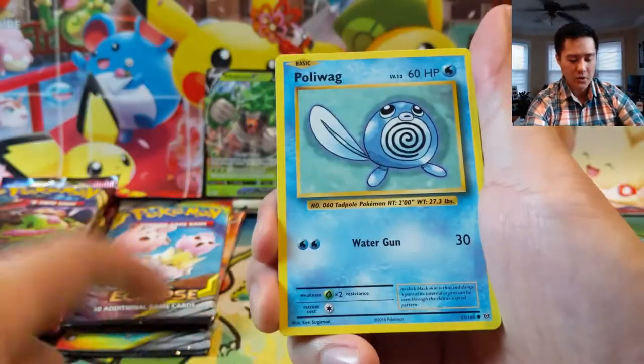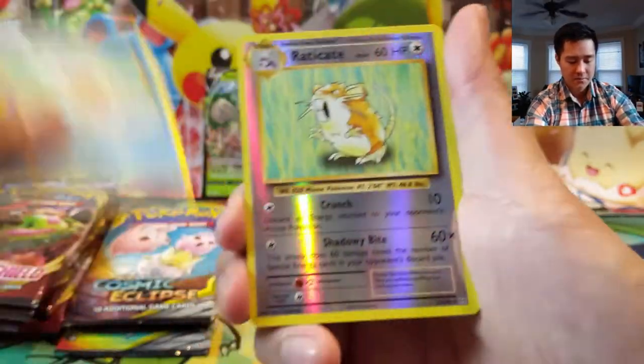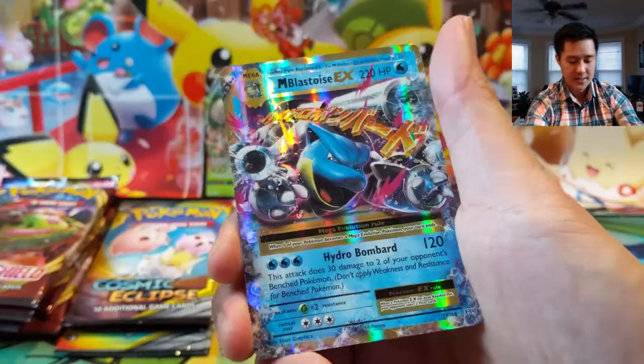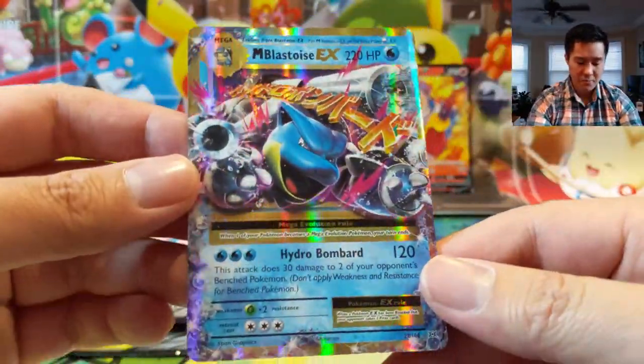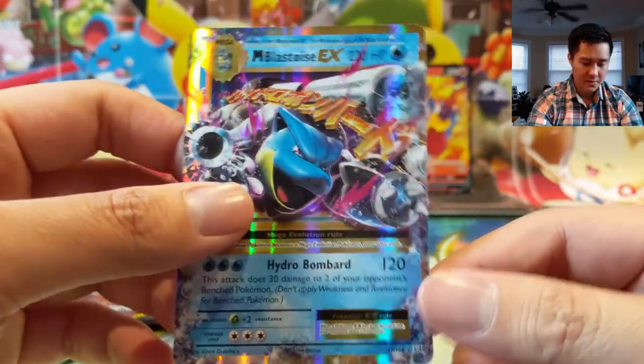Haven't even got a foil yet. Let's see: Poliwag, Seal, Magikarp, Electrode — and then a Blastoise EX. We got a pretty cool turtle, a Mega Blastoise turtle — very nice, happy with that.